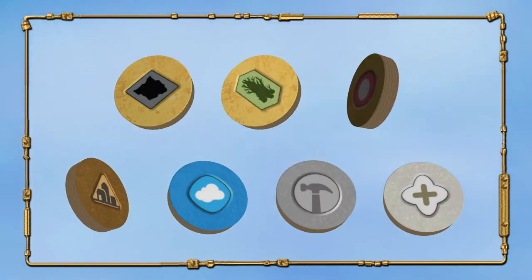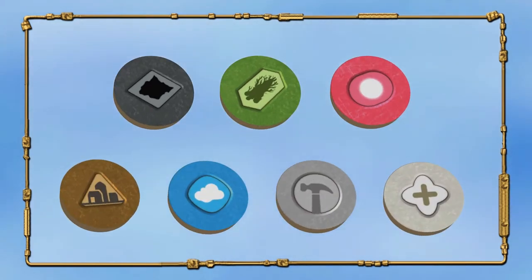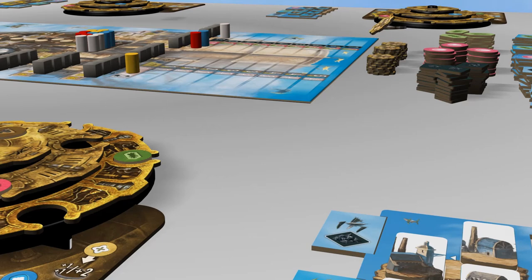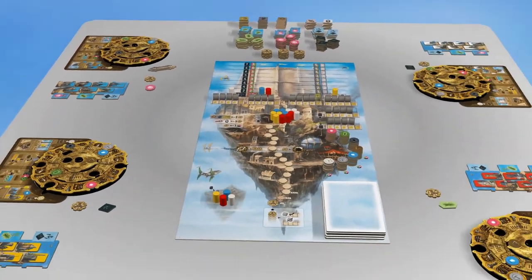Place the discs always with their normal single colored side face up into your action wheel. Each player takes one knowledge and one resource of their choice. Randomly determine the start player and give them the smokestack. The starting player will not change during the game.